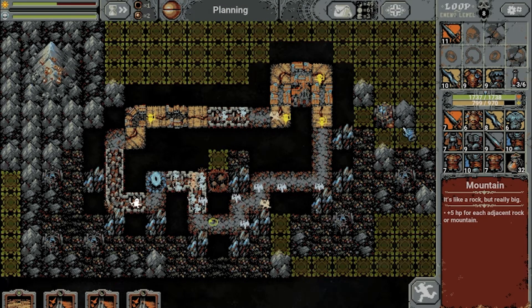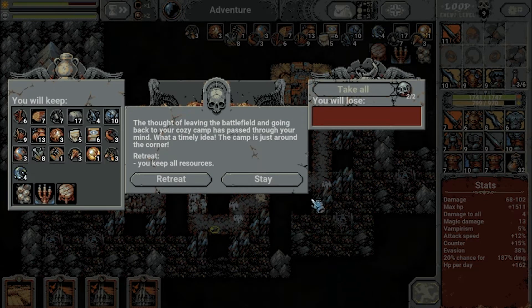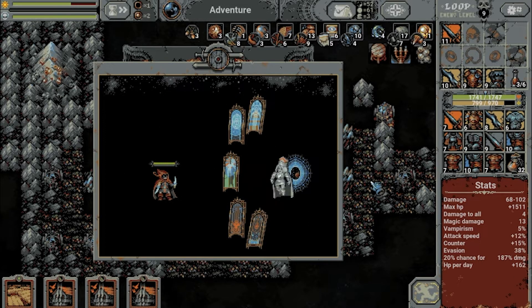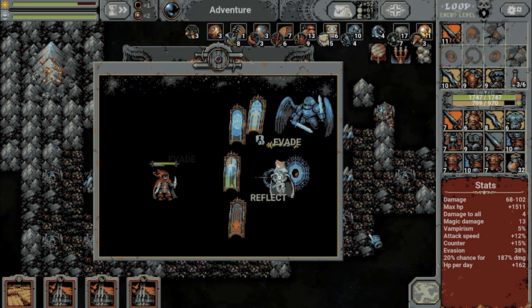I have not seen this boss before in any of the playthroughs — so let's place that over here and take a look. So many nice resources: 10 metal, 10 metal, some stools. Back to the cozy camp — staying means we are definitely going to succeed in another loop. Let's stay. Oh, there it is. Okay — the fight is up. Reflect — ouch. We did crit a little. Ow, ow.